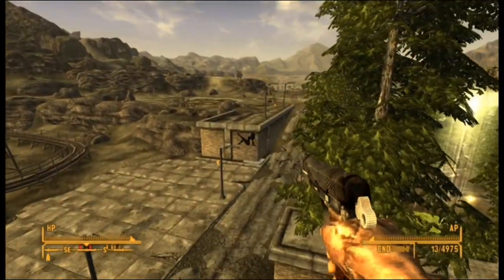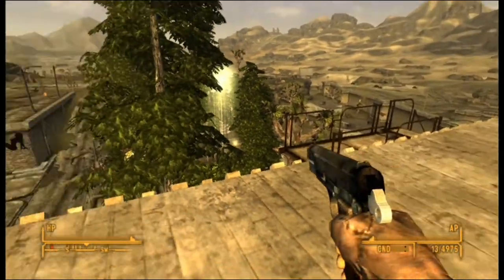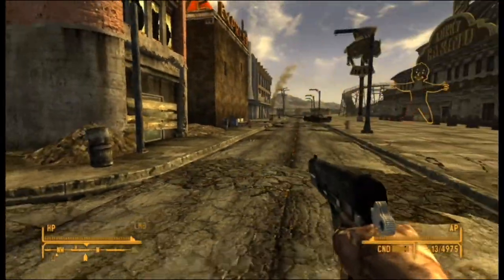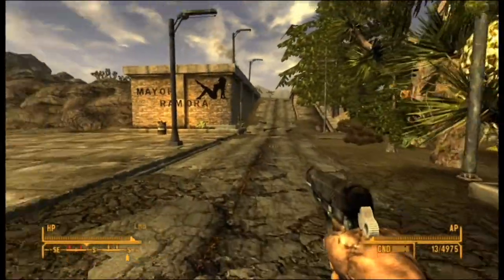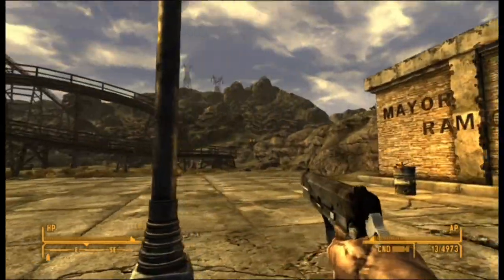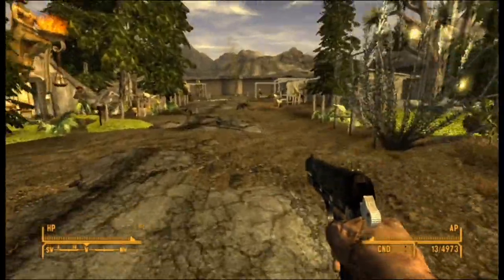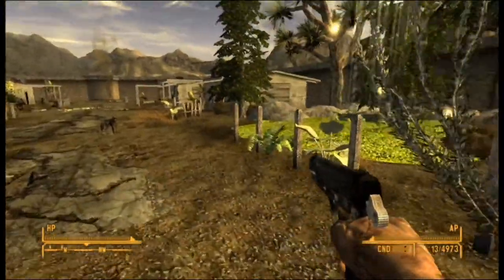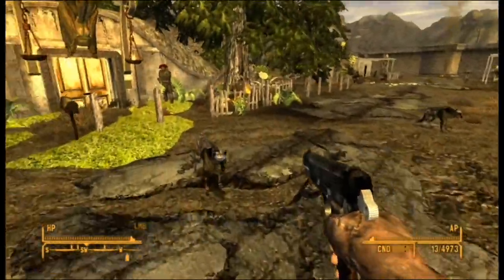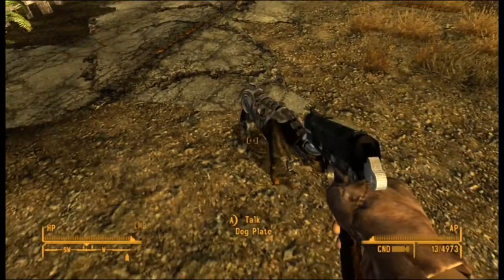It'll be right here when you first go into that one building from the alley. You'll see this lady right here, and if you take a right there'll be some sword-in-the-stone-looking stuff over there. You have these two companions, and I do believe these two companions do not die.